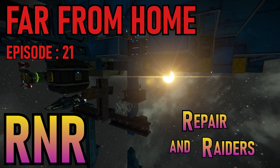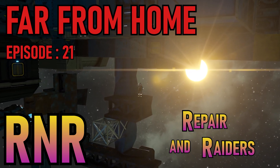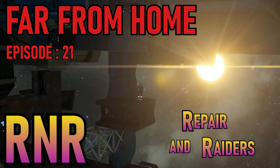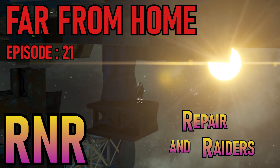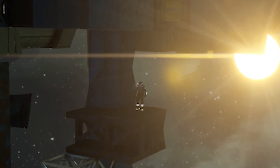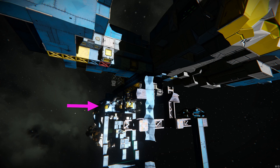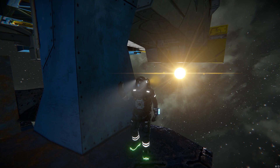Hello Space Engineers, welcome back to another episode of Far From Home. We just got moving after our last very unfortunate encounter with a reaver — kind of appropriate since I was mocking the small grid reavers, saying 'oh they're no big deal.' Well, we got all kinds of holes in the donut. This episode we're going to work on getting the donut repaired and get the mercenary wreck ground down before it gets obliterated.